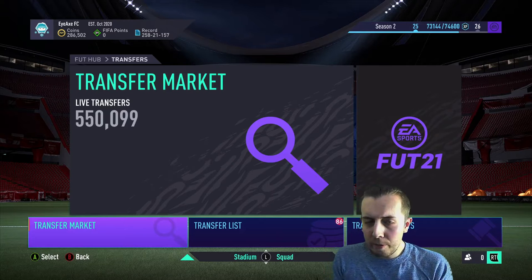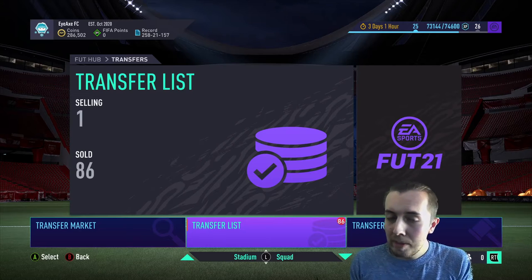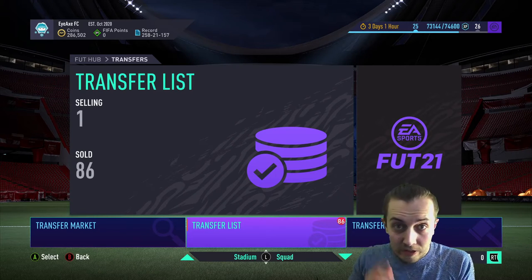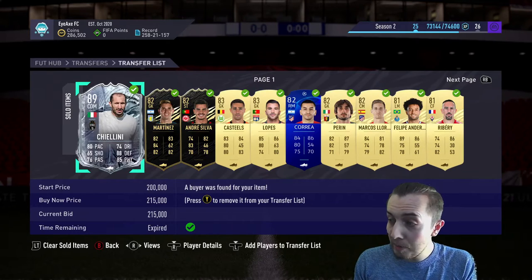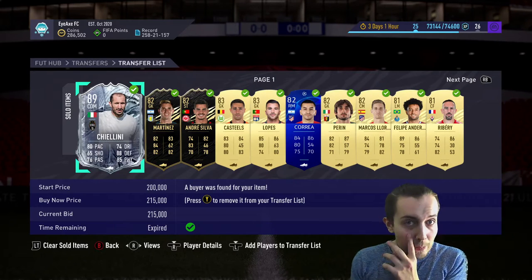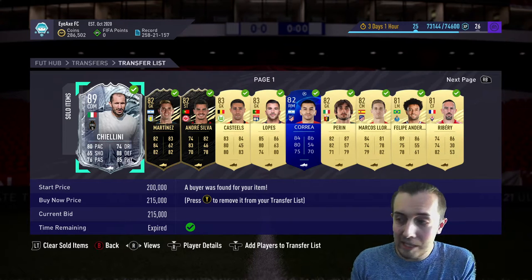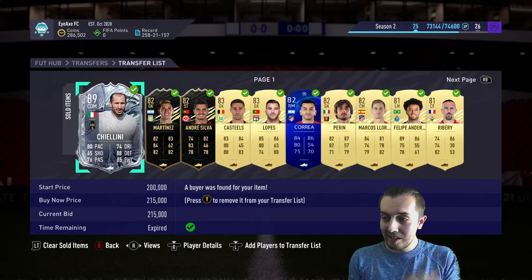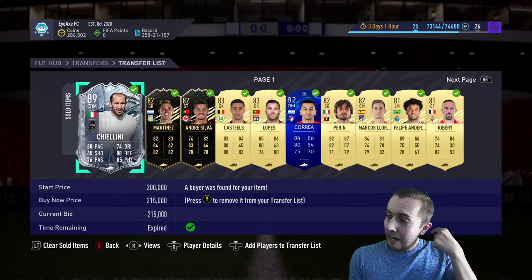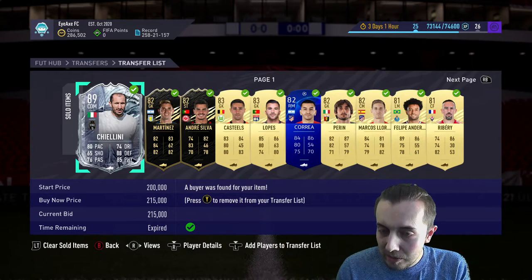We packed our first prime icon of the year — I'll show you that in a second. We also packed this guy last night; I was just doing a bit of a pack opening, building up the SBC player picks, and we packed this guy out of nowhere. It's our first freeze player from packs — it's Chiellini, sold for 215k, which is very very nice.